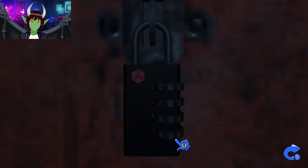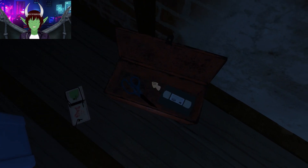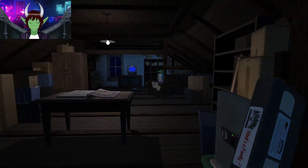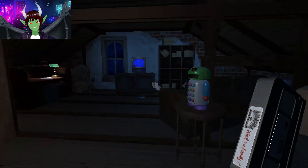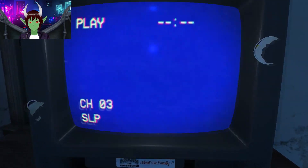Looks like we got the safe open. We got scissors and a tape. Let's play the tape first — I haven't seen the doll around so that's probably going to be another playthrough. There's a Speak and Say back behind me too, so maybe that's going to come into play.